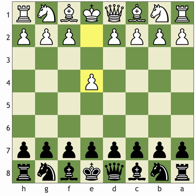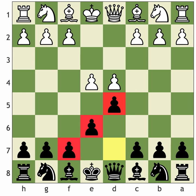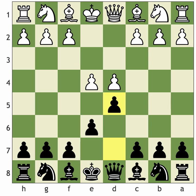We are going to be concentrating on the Advanced French. This is the main French Defence structure here — black plays e6 and d5 against the King's pawn opening 1.e4. You can see from this pawn structure that it is a very solid formation. You have this kind of pawn chain in the middle which gives you a nice basis in the centre of the board.